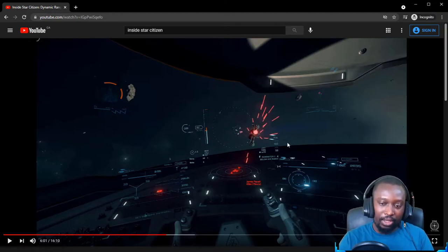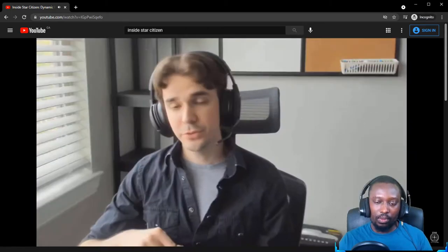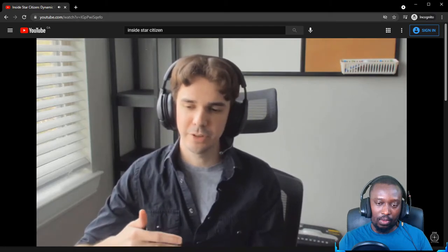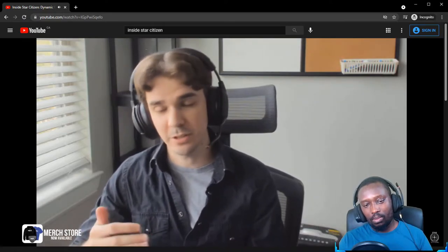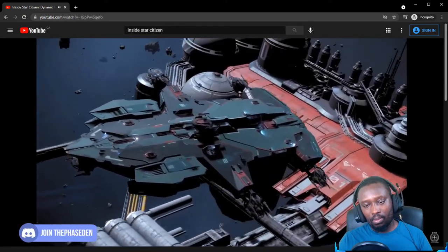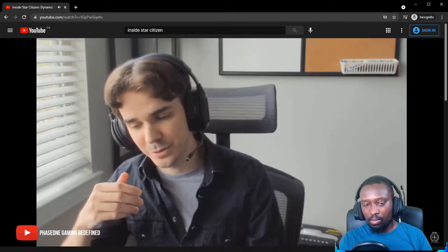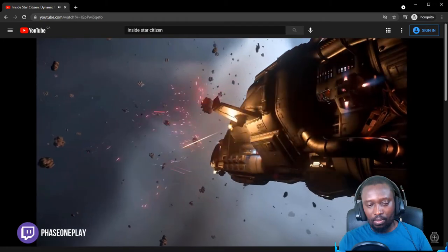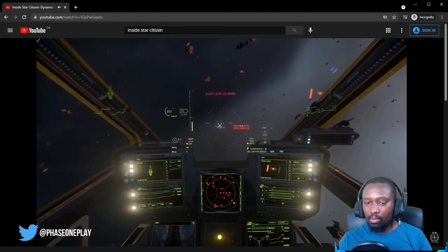During internal testing, a Hammerhead was deployed almost as a shield wall — physically blocking missiles and fire against the fragile scanning ships and deploying chaff to reroute incoming missiles, which made for some very interesting tactical discussions. We're hoping that players will begin to develop similar strategies to counter each other in this more sandbox-style PvP environment.